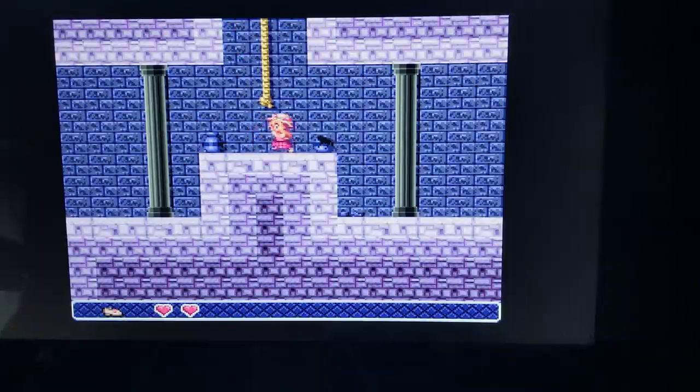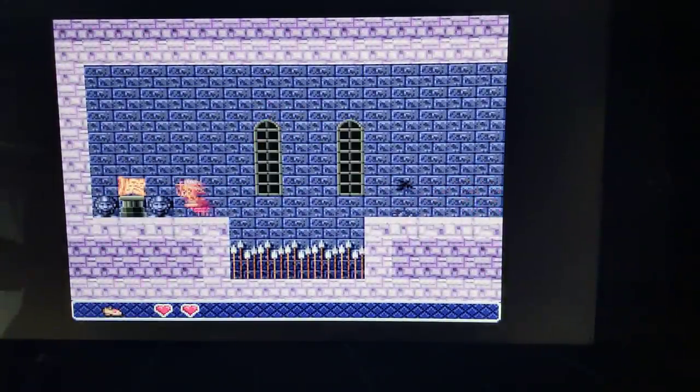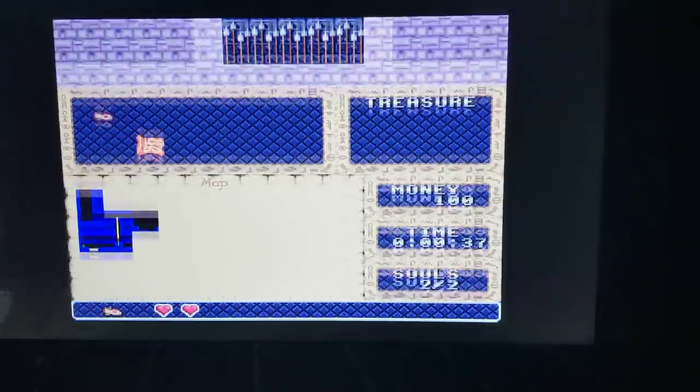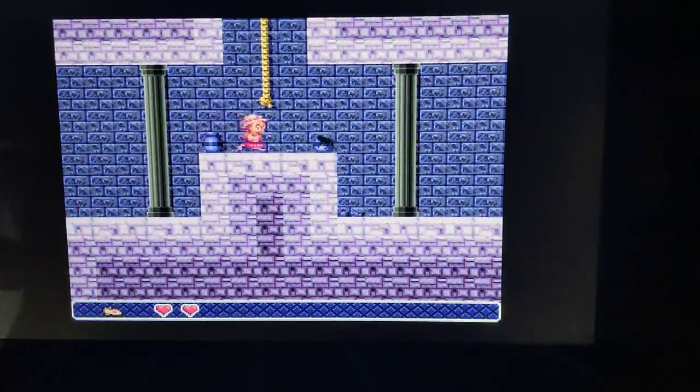I'm going to try going down here. I could have just taken the rope but I'll drop down. Found the map. You hit start and you've got a map available. Here's your map — this is where you can go and everything. Here's where I've been and there's the rope to climb back up. That's going to come in handy because this area is huge.